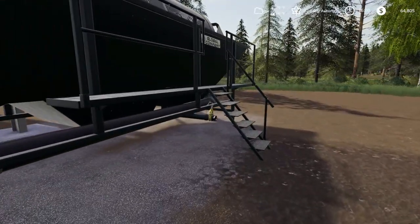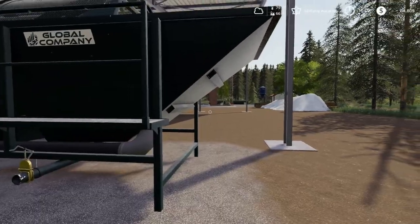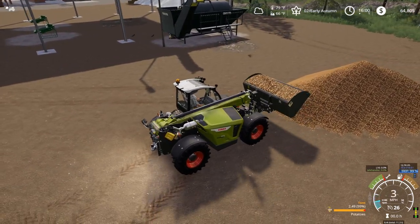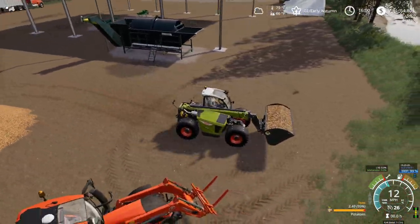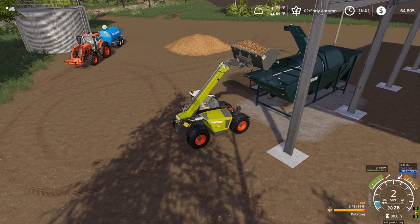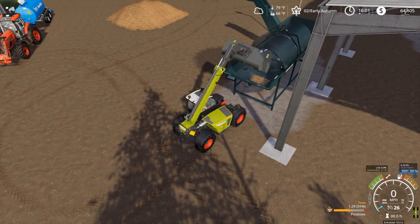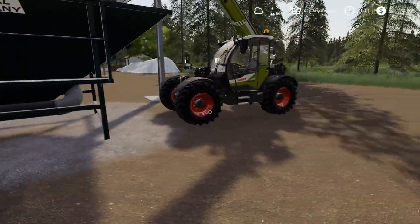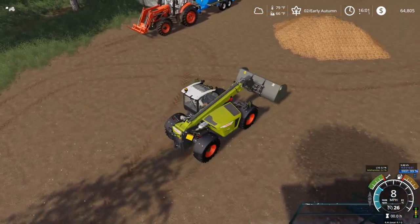I've never used this stuff — I've only watched a couple videos; I couldn't even tell you how it works. Open product menu. It auto starts on. I'm assuming the potatoes go in this hopper right here. 2.49 tons of potatoes. Oh wow — so I can put five scoops in there. Five scoops of potatoes. Let's put in five scoops real quick.